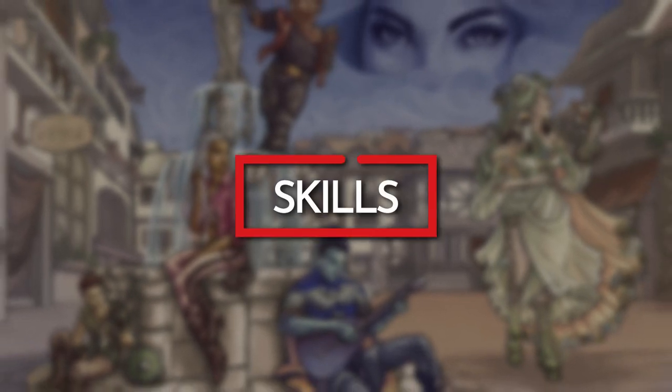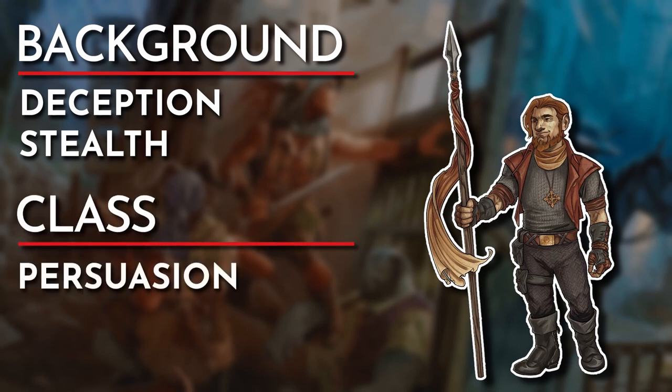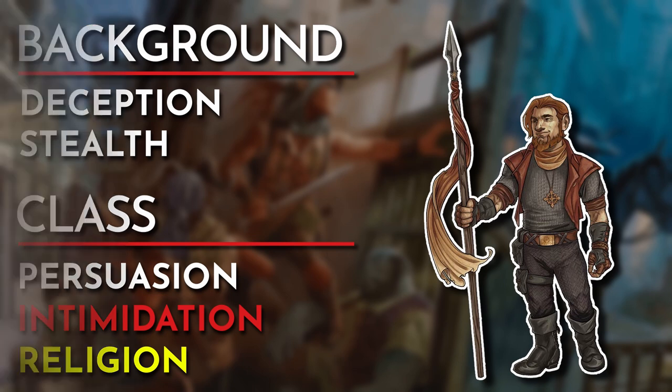For skills, Dariax's criminal background gives him deception and stealth. Persuasion also features prominently and comes from the sorcerer class. It hasn't been revealed what other skill he invested in from the class, but options include arcana, insight, intimidation, or religion. From an optimization standpoint, intimidation complements his ability score focus, but given that he doesn't tend to be aggressive, I can see Matt Mercer choosing religion for Dariax to add depth and tie it into the subclass.